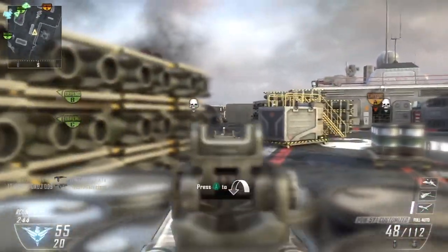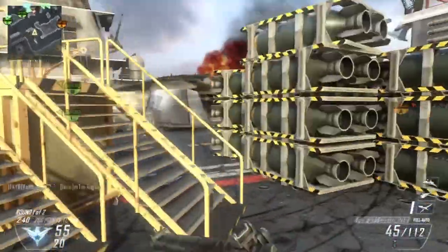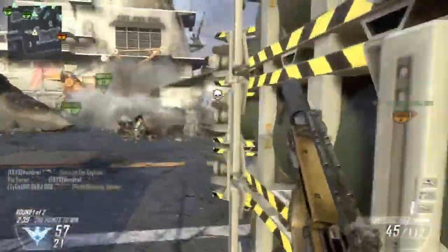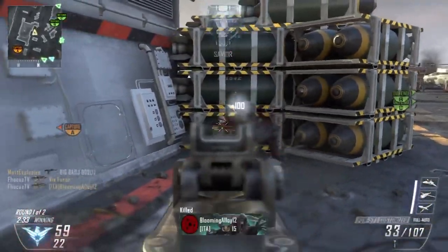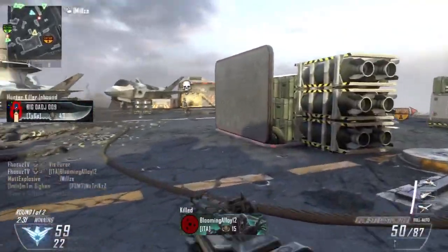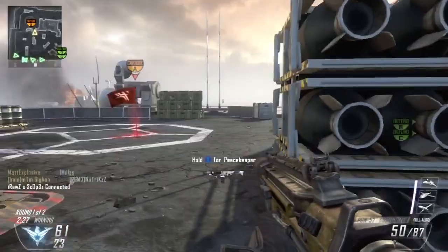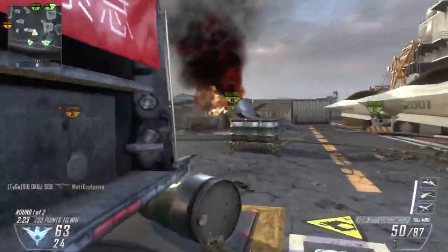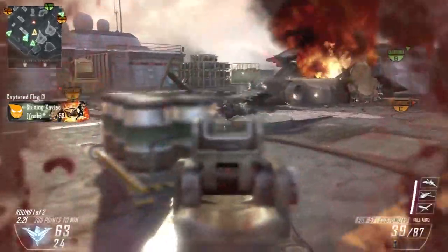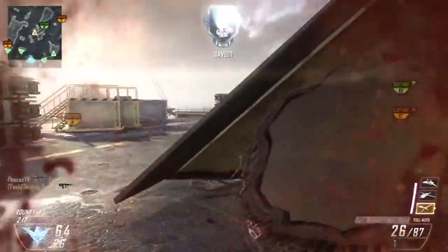I'm running UAV, Hunter Killer, and Lightning Strike because I'm a low level and don't have many score streaks unlocked yet. Usually I would run UAV, Counter UAV, and Orbital VSAT because you get a lot of assists from them — it gets your score per minute up a lot, which levels me up quicker and looks good in the rankings.